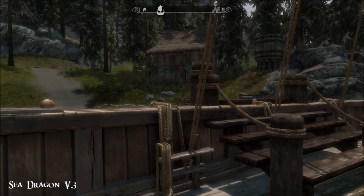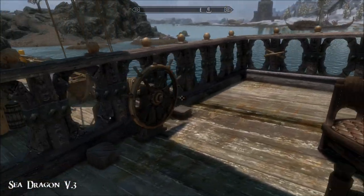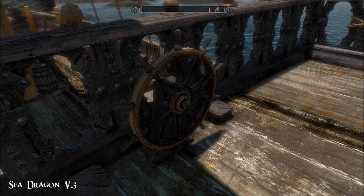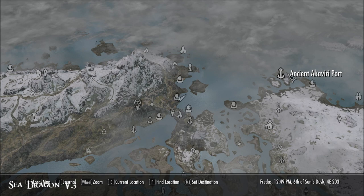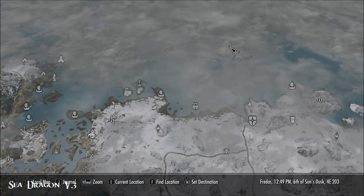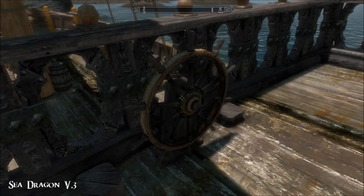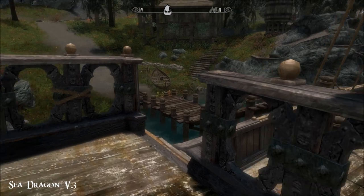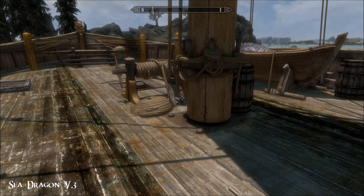It's a proper working ship with new destinations. Just click on the ship's wheel and you can go to Solitude, Windhelm, Dawnstar, Solstheim, or the Wilderness, which basically just takes you out somewhere in the middle of nowhere. So you know - fancy getting away from it all. That's the outside and it's very fab and groovy.